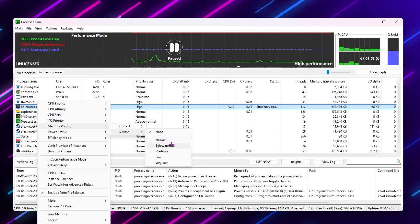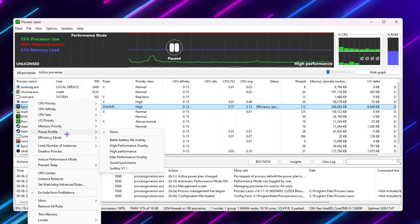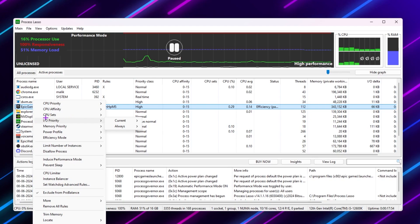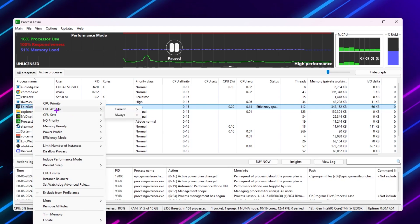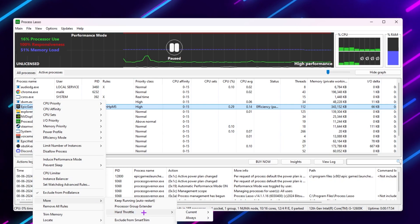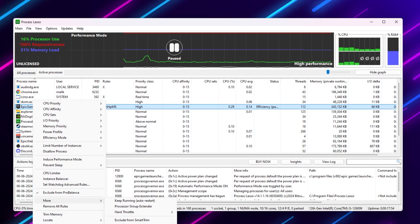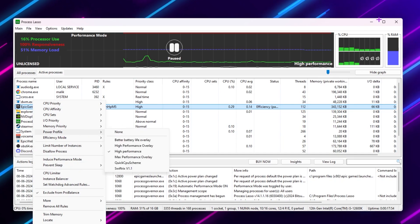For Memory Priority, set it to Always > Normal. Then go to your Fortnite process and set the Power Profile to High Performance. Go to the More tab, find Hard Throttle, set it to Always > No Throttle. After that, disable Idle Saver and disable power saving on your PC. Once all settings are applied, minimize or close Process Lasso — it will keep running in the system tray.